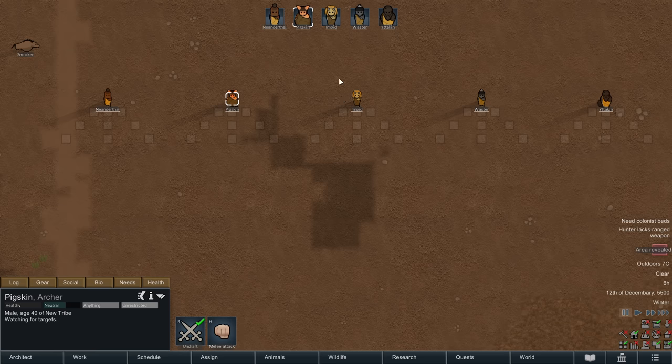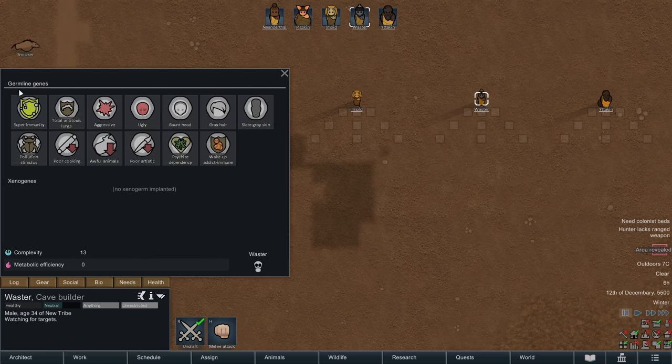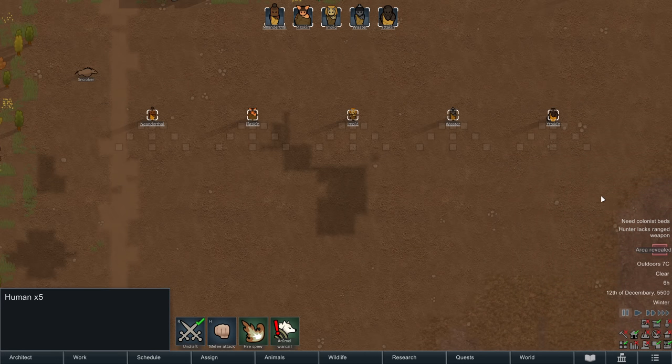The Pigskin we'd breed with three others — Impid, Waster, Yatkin — but none of them are allowed to have children with baseline humans. They all have to be ones with germline genotypes that are inheritable. Once all of them have three kids each, that means there'll be 20 people on the map.